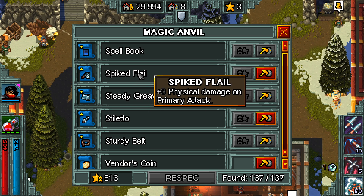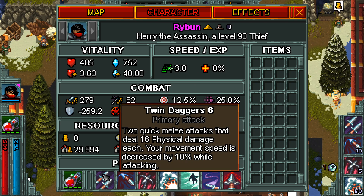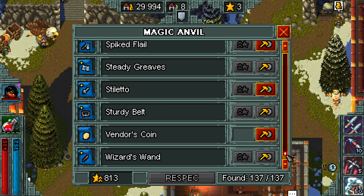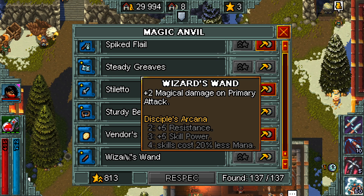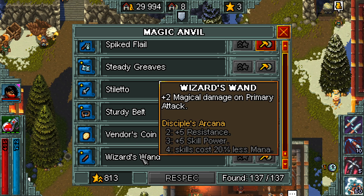Stuff like this can be very significant for some characters and not so significant on others. On my Thief I'm maxed out, and my Twin Daggers 6 does 16 physical damage — add 6 to that, that's 22, which is a huge increase. On any primary build, the most important items change based on your stage of gameplay. Later on I run a build based on luck and critting, so luck and crit chance come first — but only if you're running builds that require it.